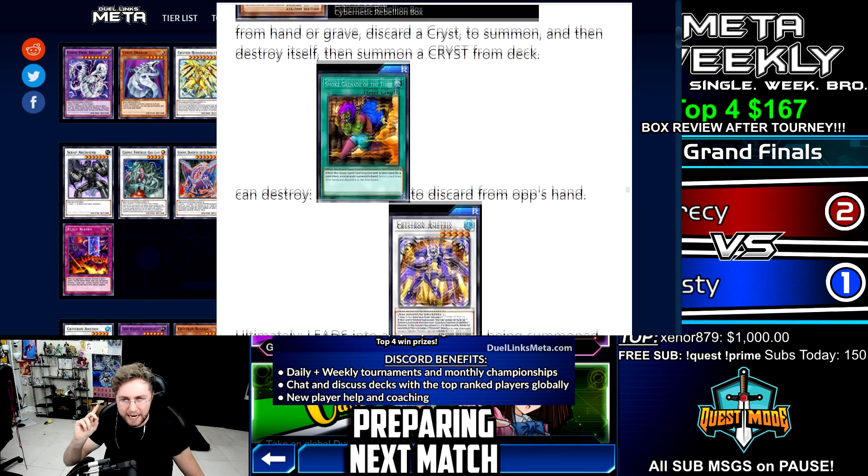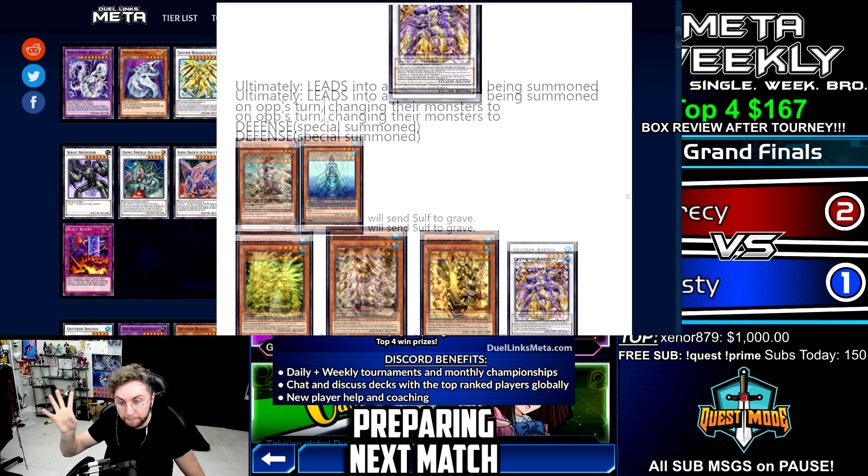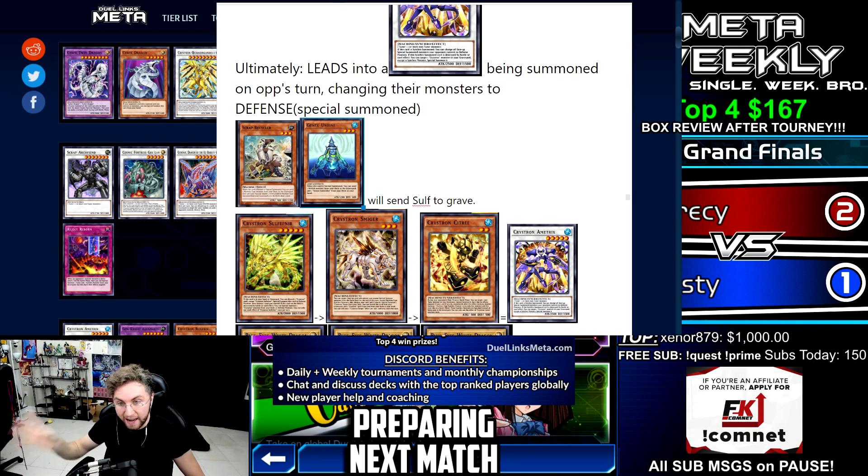Now how do we make this more consistent? We could play Scrap Recycler and/or Undine. Both of these cards will send the Sulfoneer from the deck to the grave — a very consistent way of getting your Sulfoneer in the grave to get the combos going.